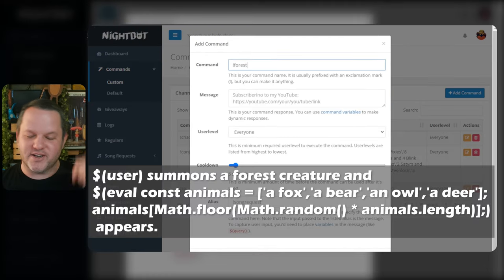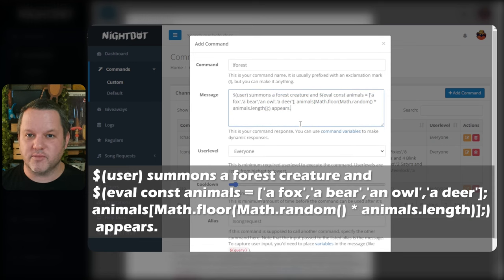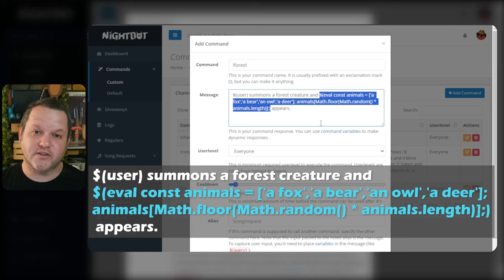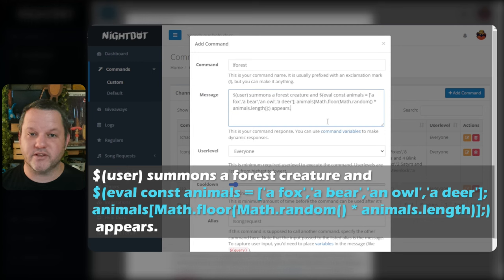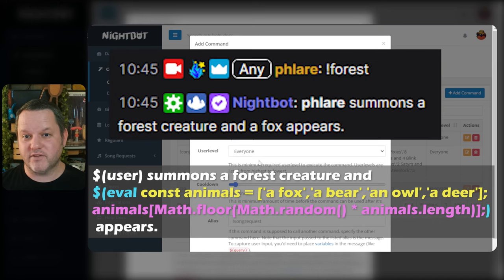For the message you can paste in this string — I've also put it in the description for your copy and paste needs. It'll look something like 'user summons a forest creature and an owl appears,' but instead of an owl it has this whole eval construct. Everything from the dollar sign eval to the closing parentheses is just JavaScript code inside of an enclosure. You can do quite a bit with this as long as your total message doesn't exceed the 500 character limit. The options that can result from this code are in the comma-separated list saved in the variable animals. The rest of the code inside that eval block simply picks one of those items at random, so the output will be something like 'Flare summons a forest creature and a fox appears.'